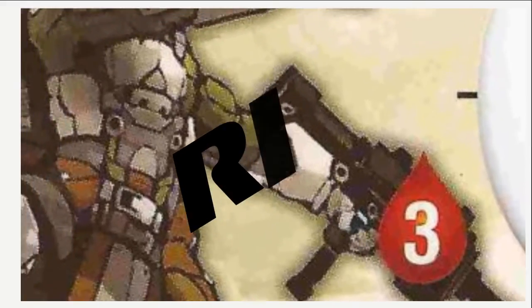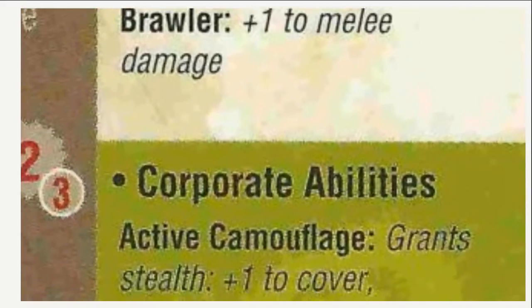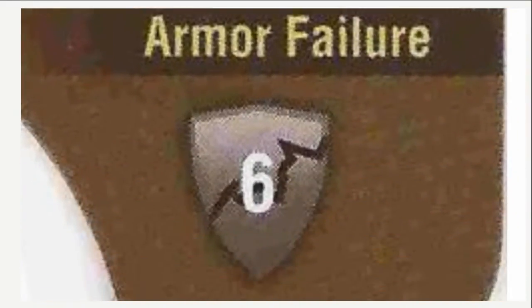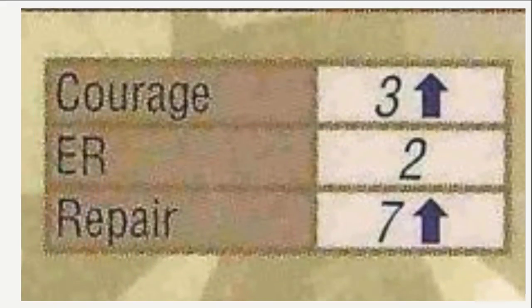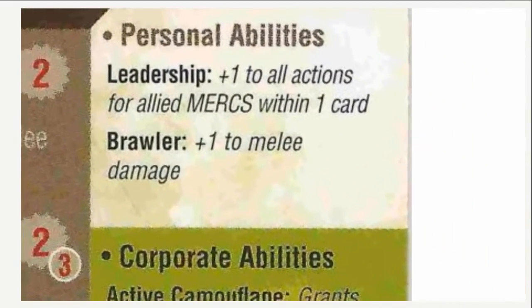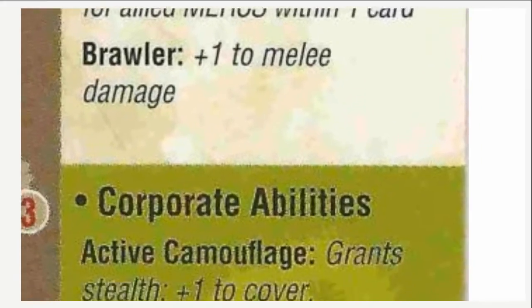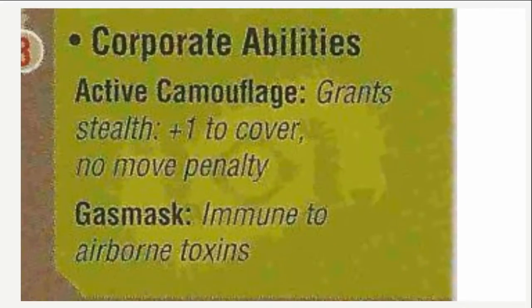If the weapon strength is equal to or greater than the enemy's armor value, the result is blood loss from the enemy model. When a model loses all of its blood, they die. A med kit can be used to heal a wounded model. Whether or not a model causes blood, it must take an armor failure check — if it rolls lower than its armor failure check value, its armor breaks, resulting in negative 2 MP and negative 1 armor value. Armor can only break once, but can be repaired with a successful repair roll or a repair kit. Personal abilities are individual to each model, while corporate abilities are shared by everyone in the mega con.